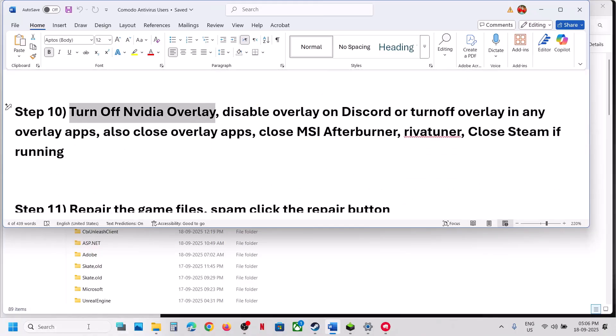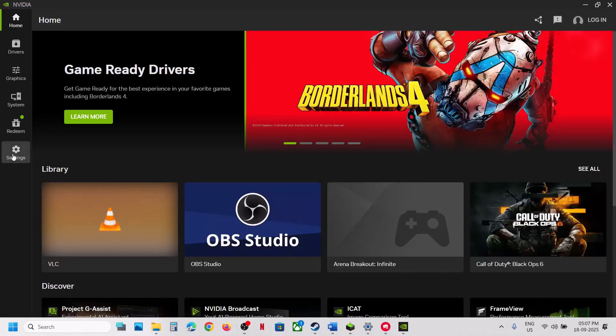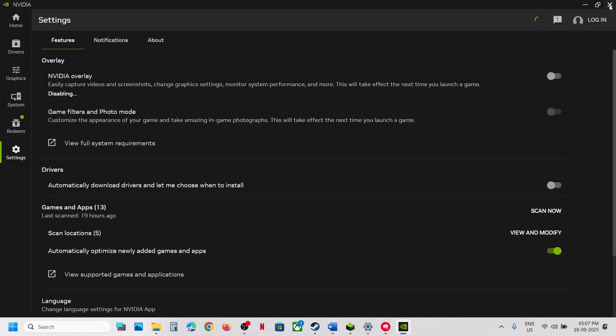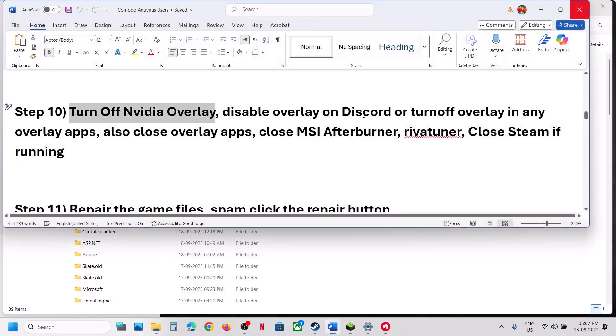The next step is to turn off the Nvidia overlay. Launch the Nvidia app, go to Settings, and find Nvidia Overlay — if it's on, turn it off. Then close the Nvidia app.